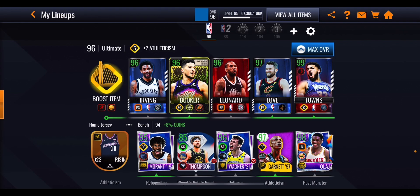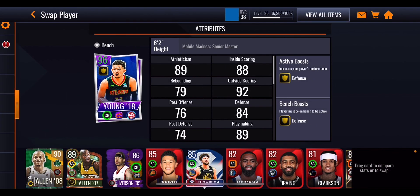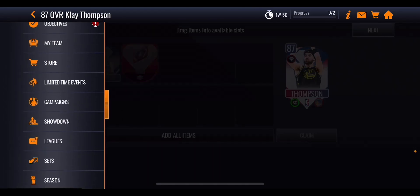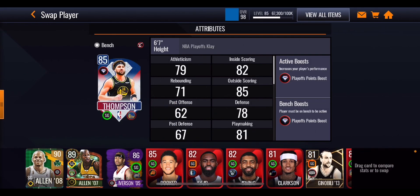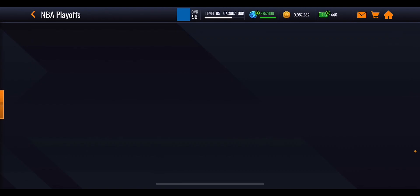If you want to try and upgrade Klay Thompson you're going to need seed tokens. Every time you do so, take him out of your team, put someone else in his place, go into sets, put him in the set, use that seed token from the milestones, and then once you've got the higher overall Klay Thompson put him back into your team. Keep doing that on repeat so you keep upgrading him and getting more playoff points boost as you go through the promo.